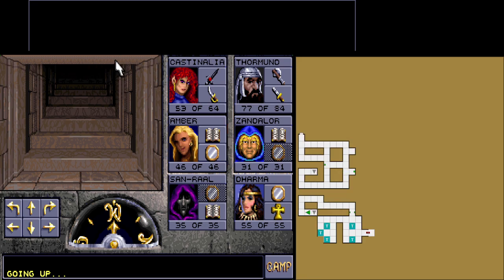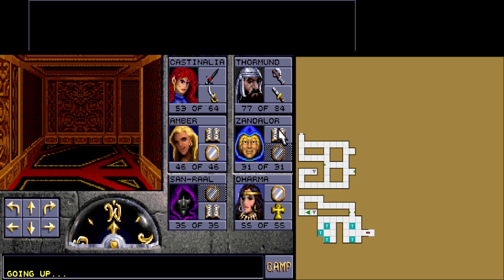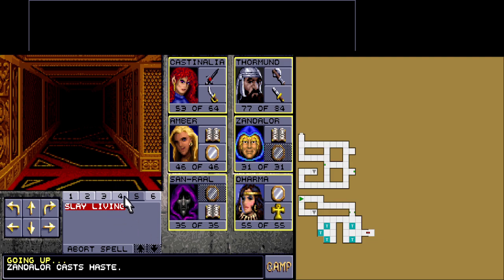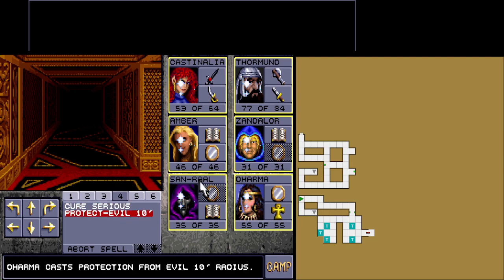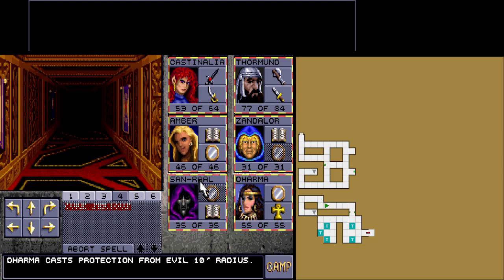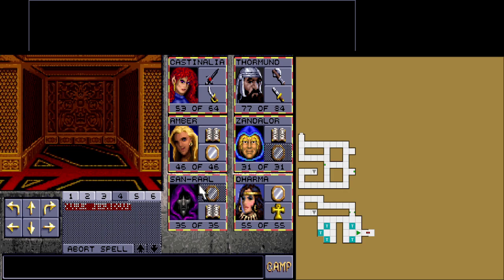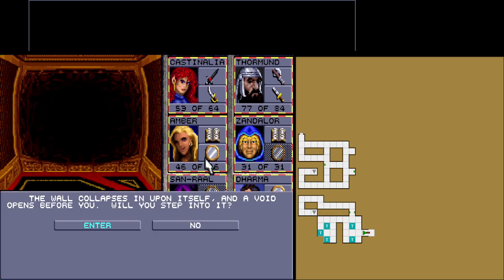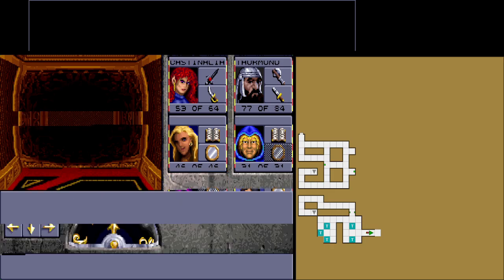We need to put the ring in there. There is something in here that resembles a ring. The wall collapses in upon itself, and a void opens before you. Will you step in it? Yeah, sure.